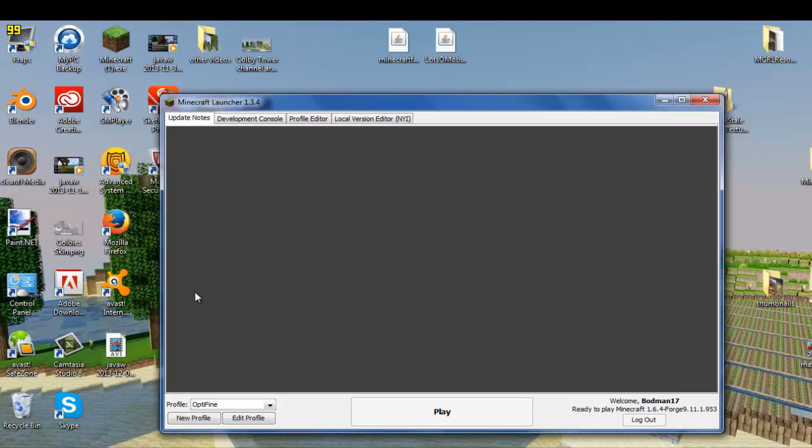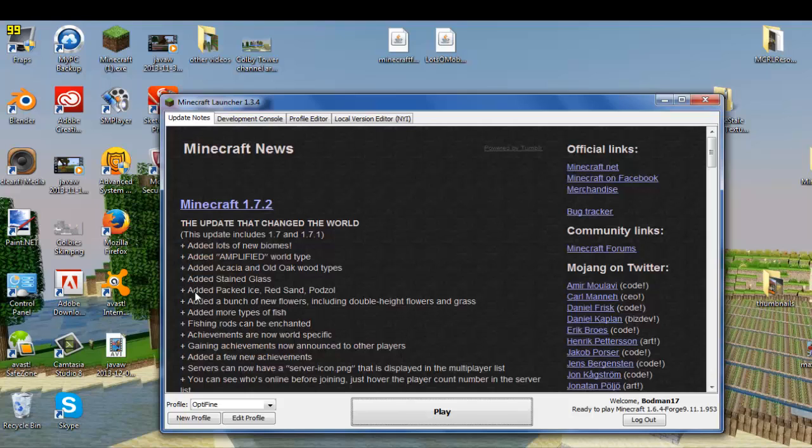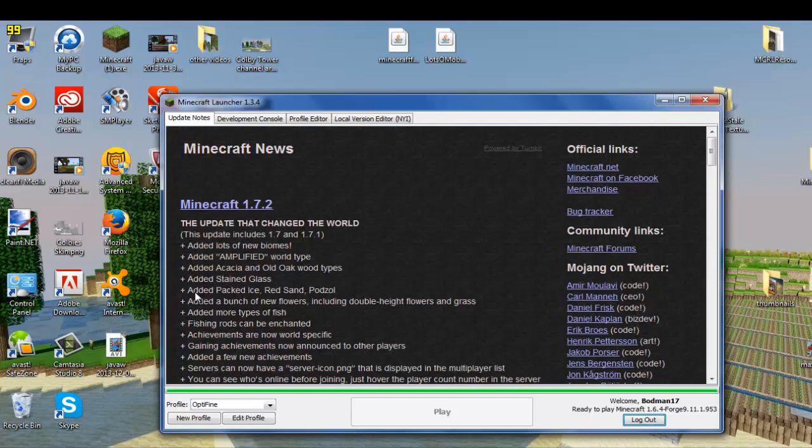You don't have to go into any versions or anything — it's already installed, but it needs Forge to run. So you want to get Forge. I'm going to leave the links for these in the description, and I won't forget this time — because I usually do forget to post links.